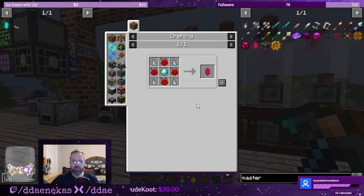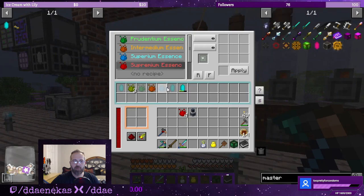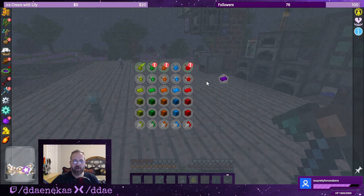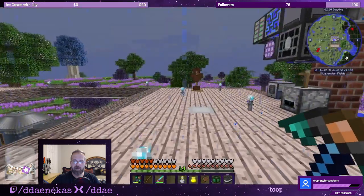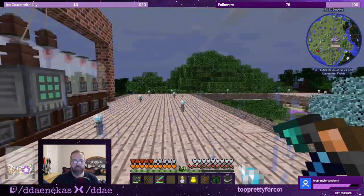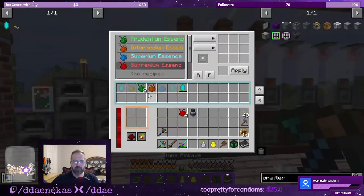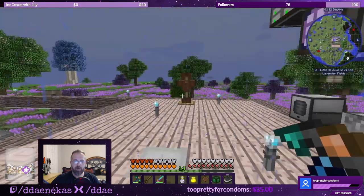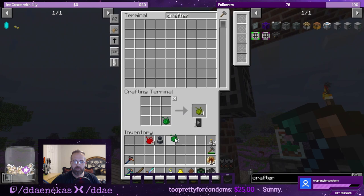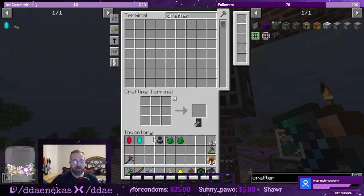That's four. I should have pulled one of the other ones as well — mystical agriculture, yeah, I'm missing superium. Let's make another one of these. Let's pull three of these and then we'll just reverse one of them. There we go — infusion crystal, and then master infusion crystal. All right, that was a lot easier than I thought it was going to be.